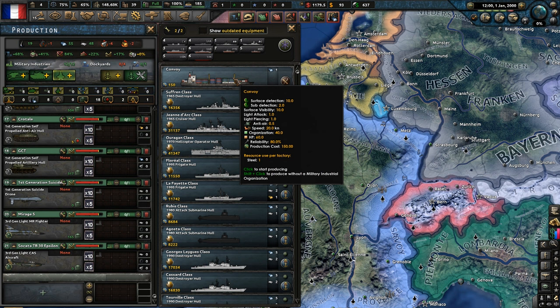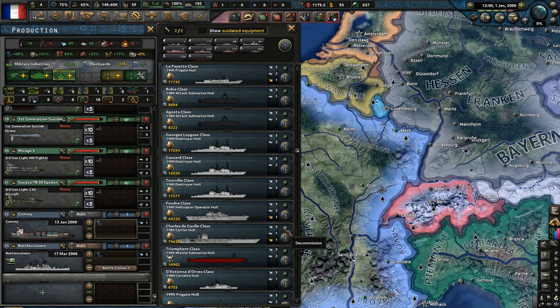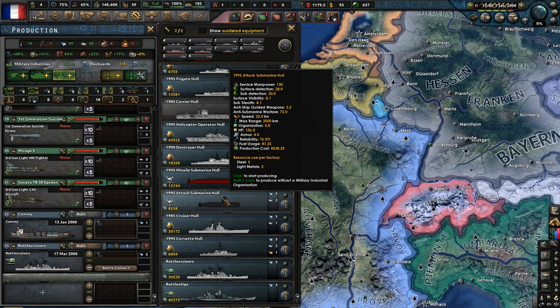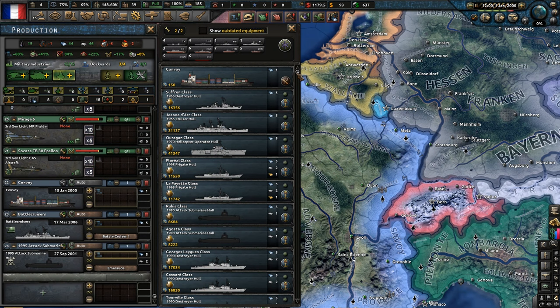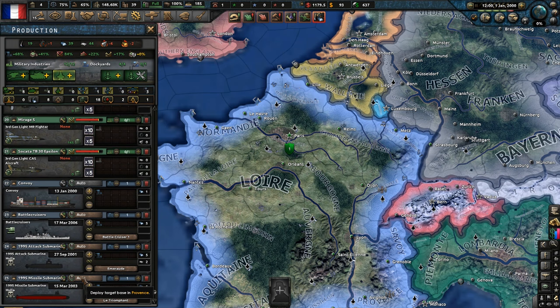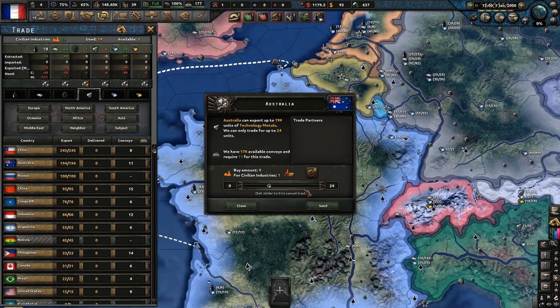For price and cost effectiveness, I think we should build a bunch of subs — subs are so underrated in Millennium Dawn. They're so good. How long would it take? 6 years to get that — yikes. 1 year for an attack sub, 3 years for a missile sub. That's going to require us to get some trade going. Let's get some rubber from India, some technology metals from Australia, and some precious metals from the United States.